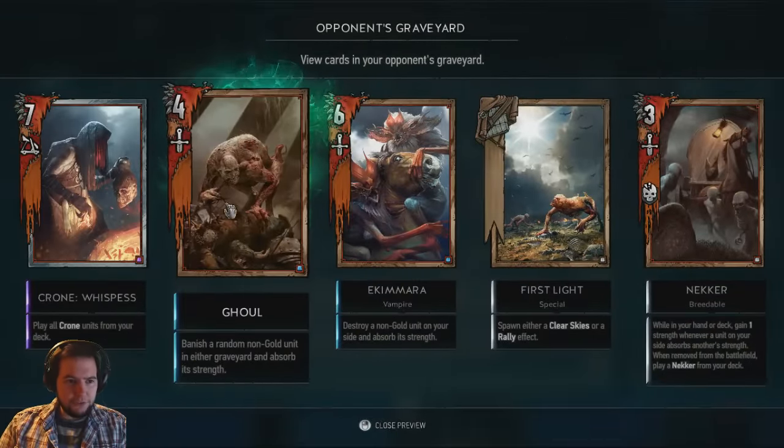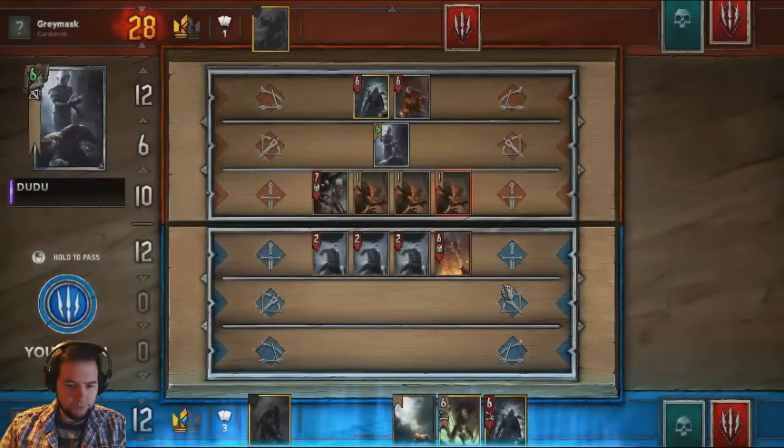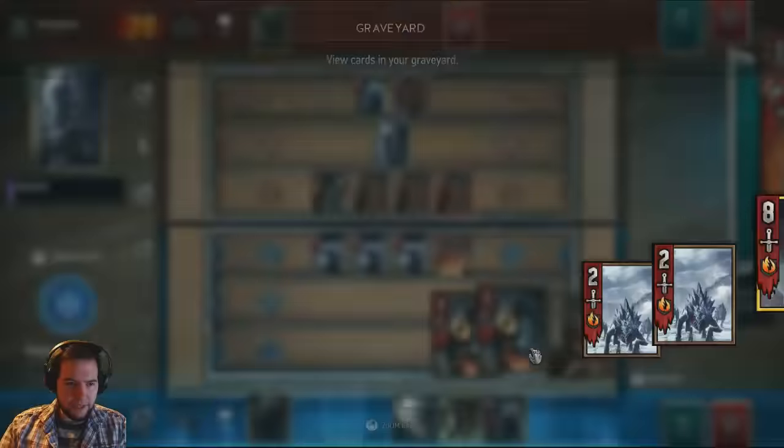We can get 10 strength or we can try and go for something higher with a Ghoul I think. Odds are pretty against us though.